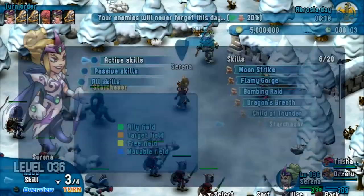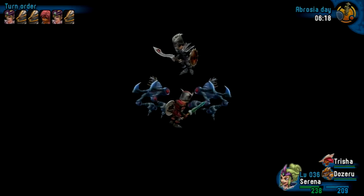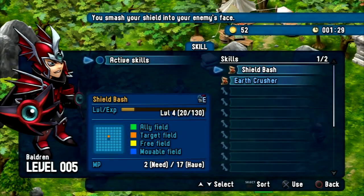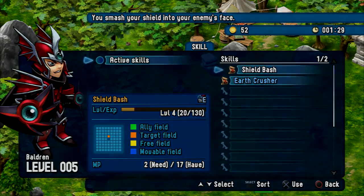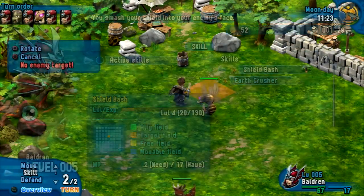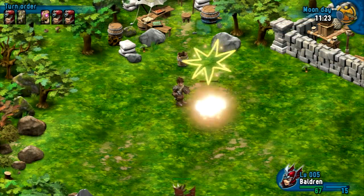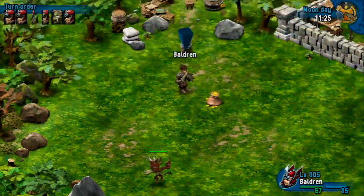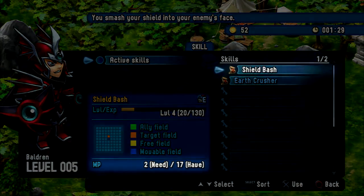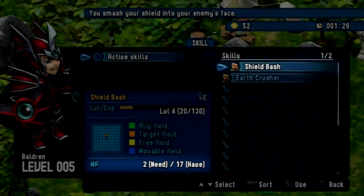Probably the most important command that you will execute a lot of times during battle is the skill command. At this time, Baldrin is already capable of casting the Shield Bash and Earth Crusher skills. Shield Bash is a very basic skill that targets just a single enemy. It's more powerful than a normal attack, but there's really nothing more to it. Executing skills will cost you mana points, or MP, and Shield Bash is on the cheap side, costing just 2 MP to execute.